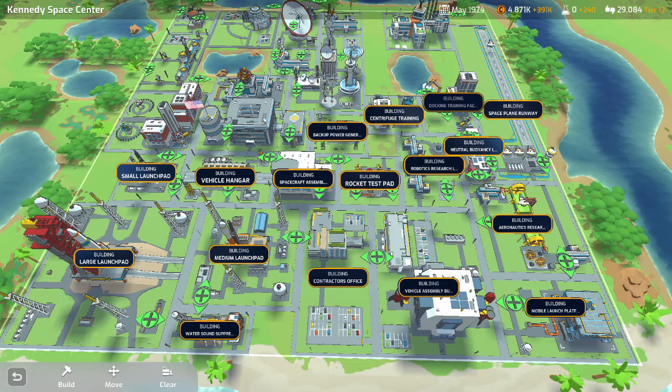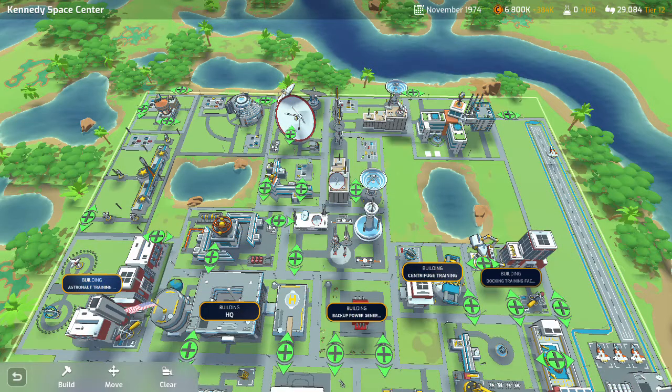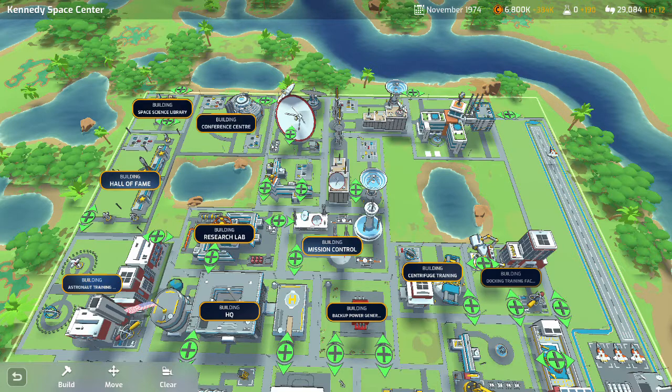Docking training facility, centrifugal training, backup power generator, the HQ, astronaut training facility, and then going up towards this corner we've got the hall of fame, space science library, conference center. Then just the other side of this little pond — these little ponds weren't as annoying as the canyons in Baikonur Cosmodrome, that was a little more frustrating. We've got the research lab, then mission control, mission control expansion, research lab expansion, deep space network, mission control expansion, and then the PR office.